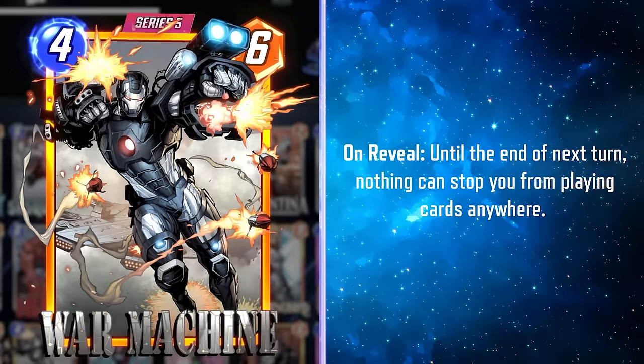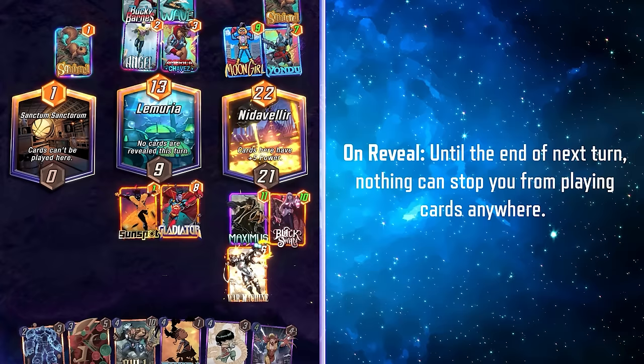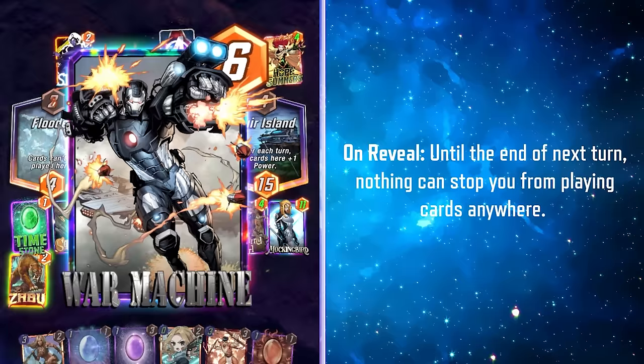Another heavy piece of artillery for the good guys: War Machine is the ultimate escort for politicians and other high-value heroes — the bodyguard your bodyguard wants. In Marvel Snap, War Machine makes it so nothing can stop you from playing a card in any location until the end of the next turn. You can use War Machine to break into locations that are locked down. I heard Professor X may press charges. This testimony proves we're getting two more amazing cards for Team Avengers. Nothing further, Your Honor.